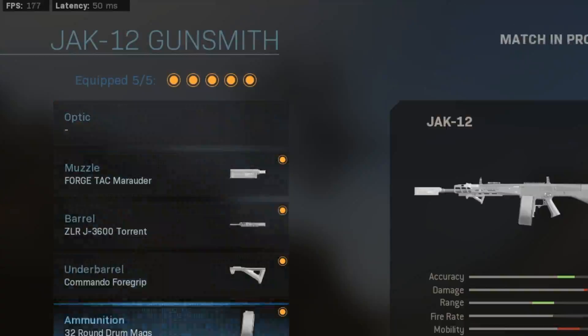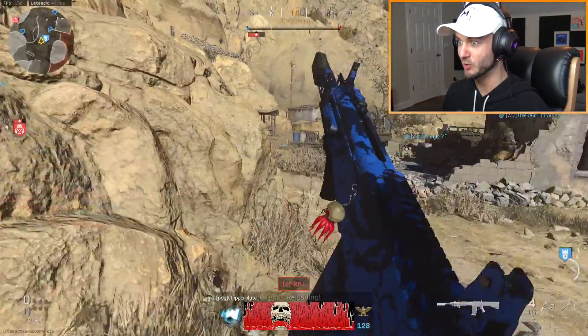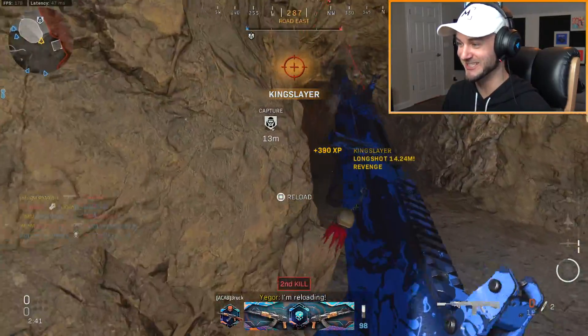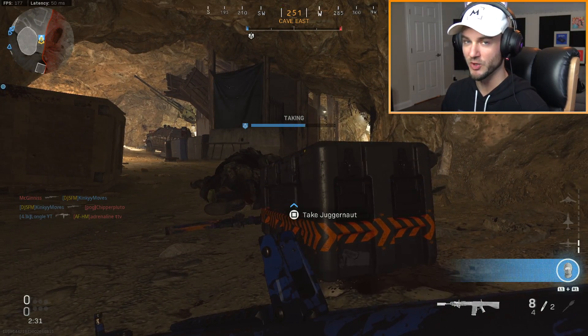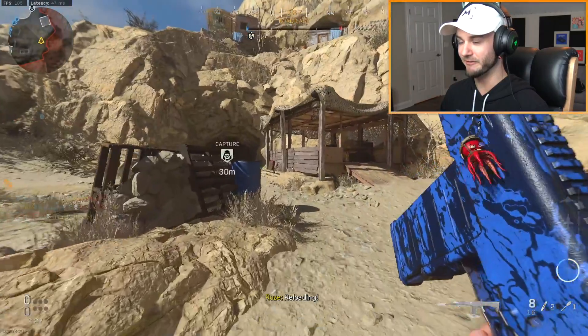We have to put frag rounds on though. I wanted to save this for a special Mythbusters video but I'm gonna have to bust it out and show you guys how good it is against the juggernaut. Oh you have no chance dude. Now let's see if I can get the jug — I should really be using the variants but sometimes you just have to switch off in this mode.